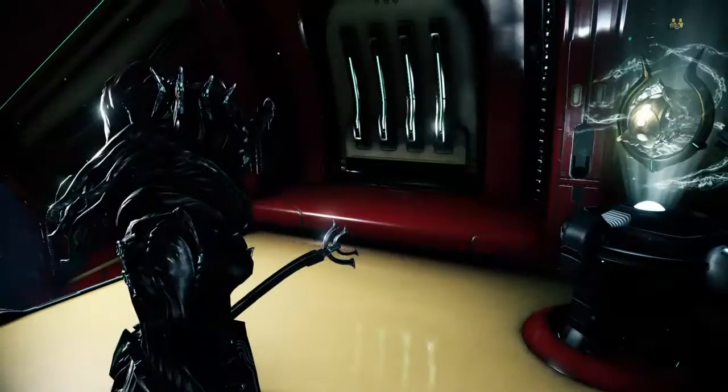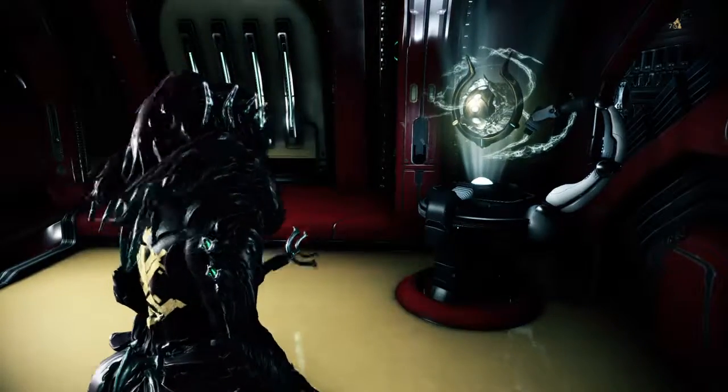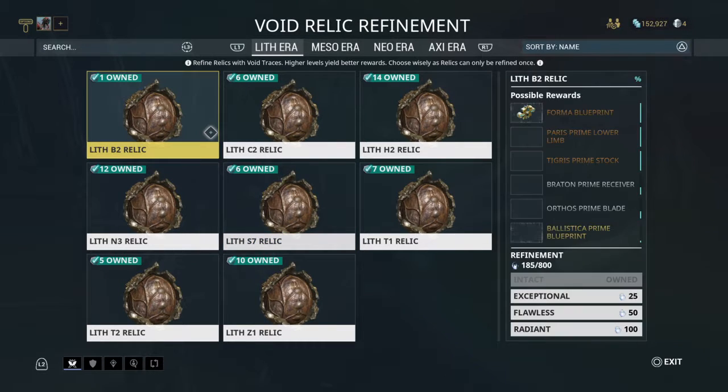So we've covered the 'what' and the 'when' — it has to be max rank. Now we're going to cover the 'where' to get them. Some alerts will drop them — I'm not sure exactly how frequently, but they do pop on alerts from time to time. Also, we do have them as possible rewards from your fissure cracks, your relics.